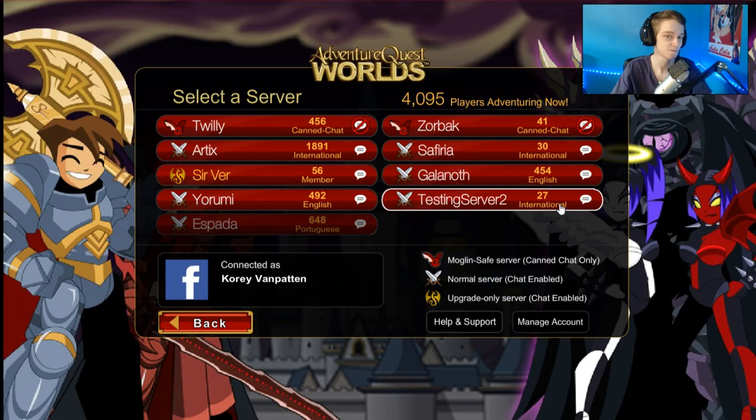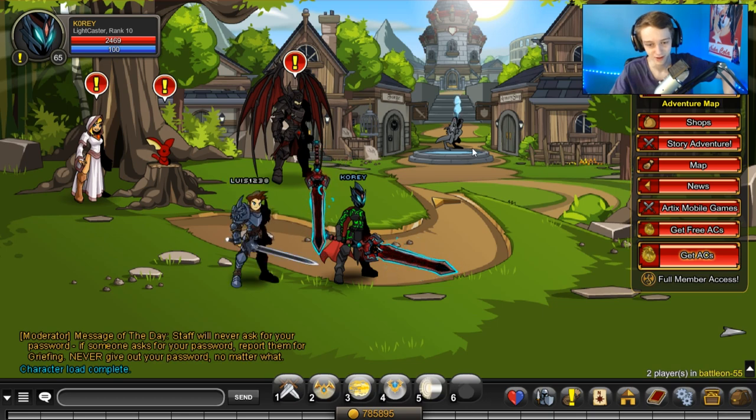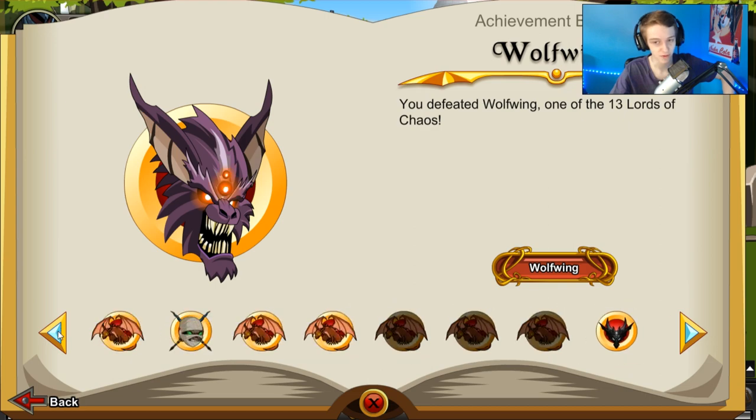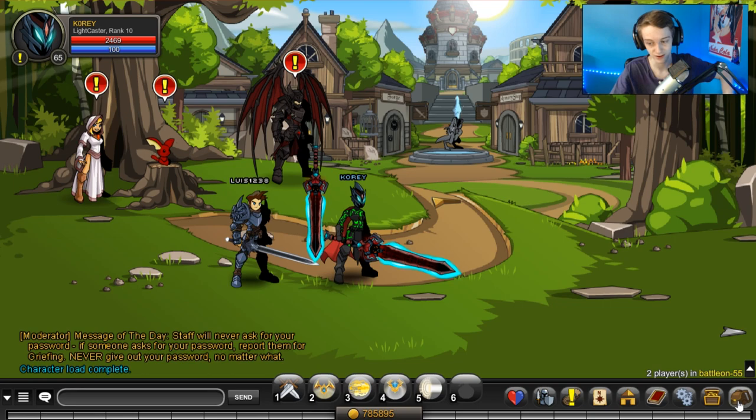Log back in — pretty obvious, going to the test server because you have to switch the client there. Wait for it to load. Once you're in the game, go to your bank and go through your achievement badges.